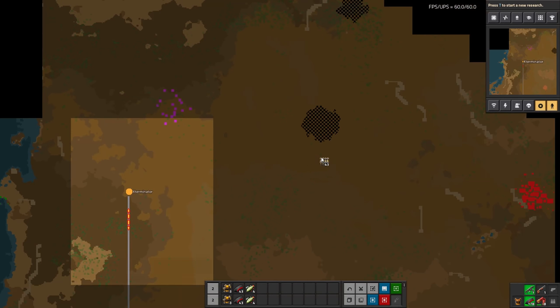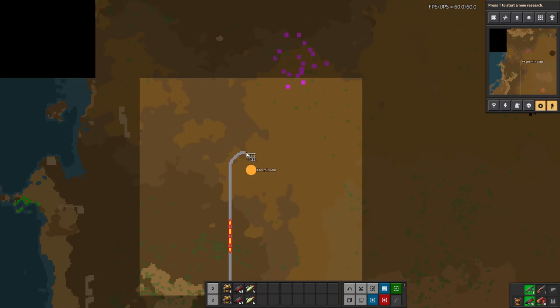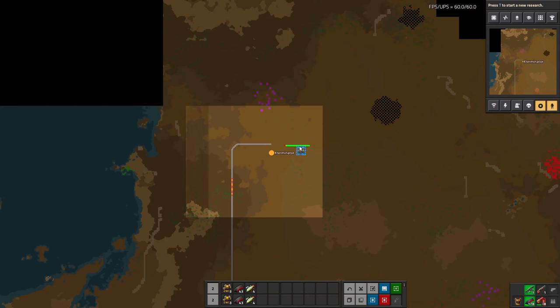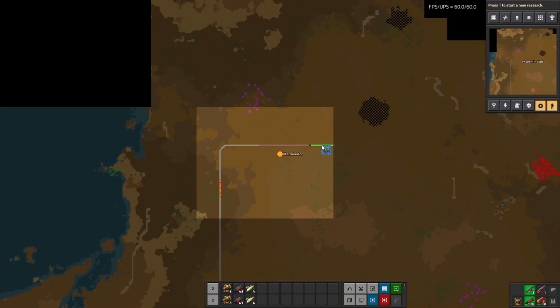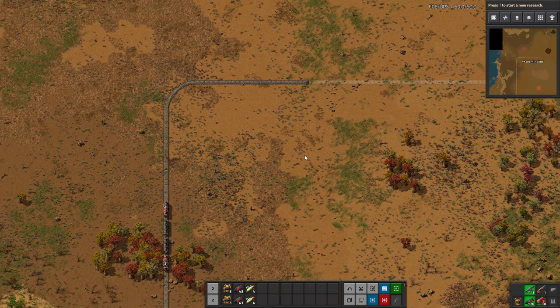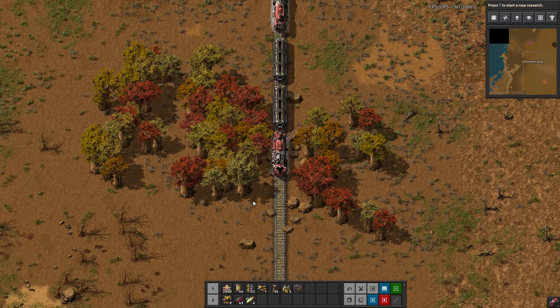We're gonna bring this rail up and come over here. I want to come down a bit from the patch just so we have room to set up all of our loading and all that. We can use the copy-paste tool to get a good idea of where we're at - this should give us more than enough room to set up our loaders and any balancers we may need. We're going to head back down to the base one last time and pick up rail, which surely there should be some at this point since we haven't been doing any research.